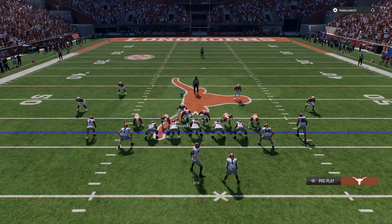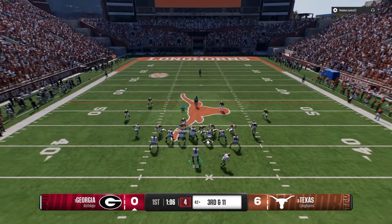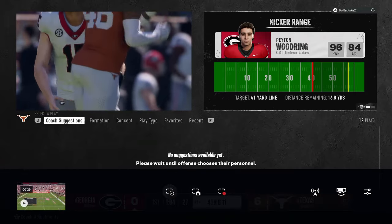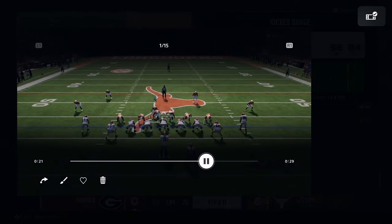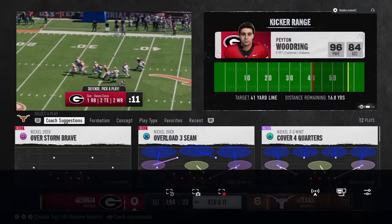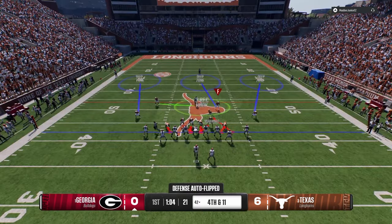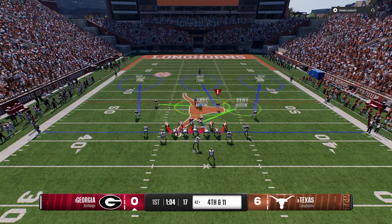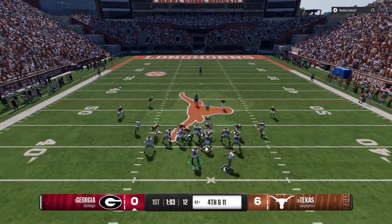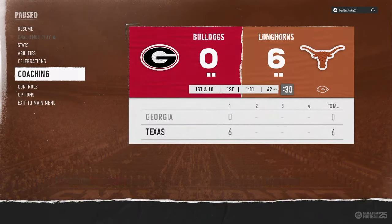I'm going to stand opposite the running back - I go back and forth on different ways to stand here. A lot of times you get this disengaged. We're sending six people - he blocks with both tight ends, that's probably the best way to pick it up. He did max pro, which is actually what you want - you want them to max pro. I'm going to take away the corner out to the right, run down my user through the A-gap - that's the perfect performance of the defense. It doesn't happen like that every single time.